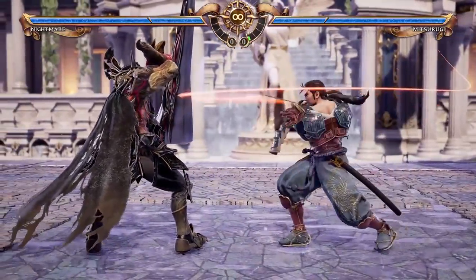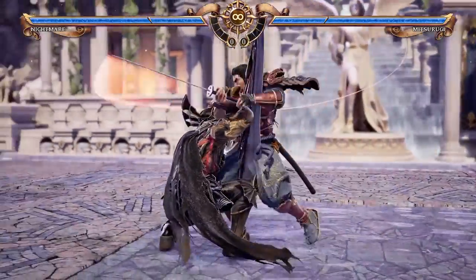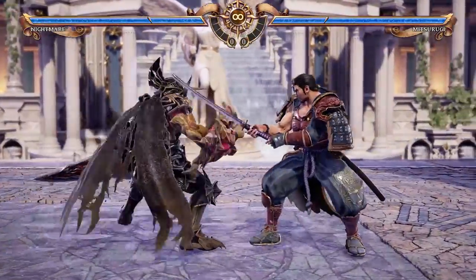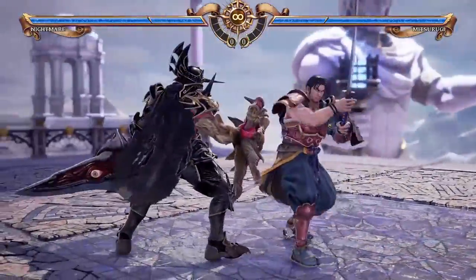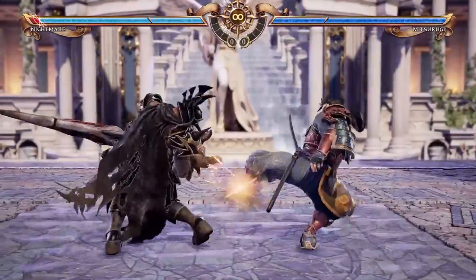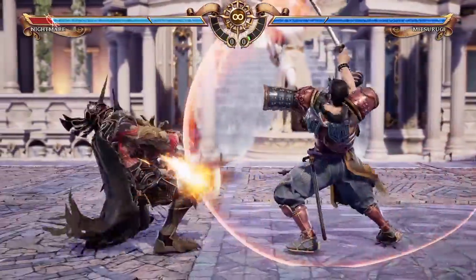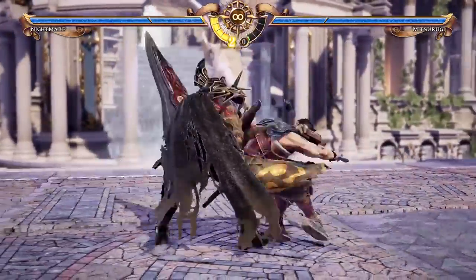Now with that out of the way, let's talk about defensive options. Mind you, this is a big generalization, but in general, horizontal attacks will hit high, and so you can duck under them. Vertical attacks on the other hand can be sidestepped. You can also block attacks — the game has two block positions: standing block will block high and mid attacks, while crouching block will block low attacks. So be careful, as crouch blocking will not work on high and medium attacks. You can also jump over low attacks, or even better, use a jump attack.